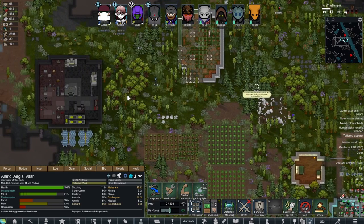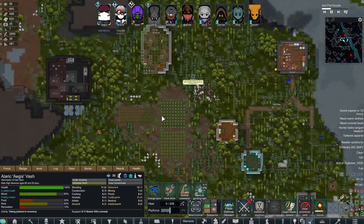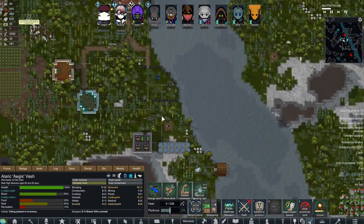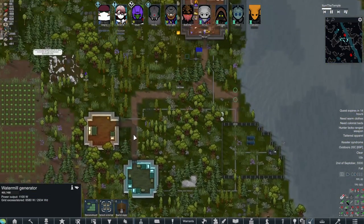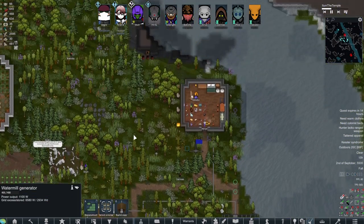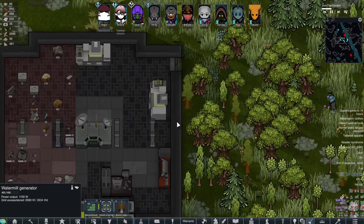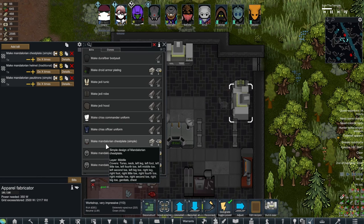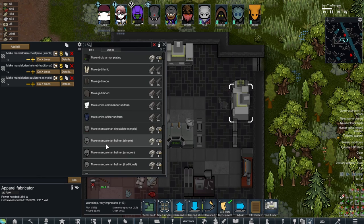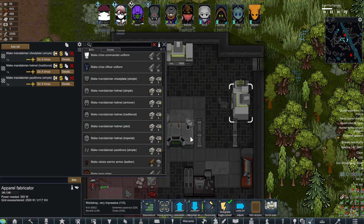Hello fellow Rim DeLoreans, welcome back to our Rim DeLorean series. I did a little bit of building off screen — not a ton happened. We got the water wheel done, and more importantly we got the apparel fabricator finished, which means we can now make the very first tier of Mandalorian gear.